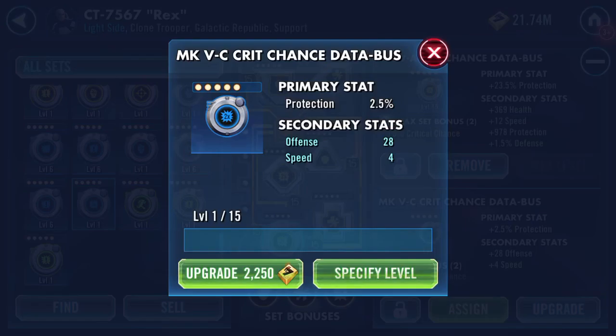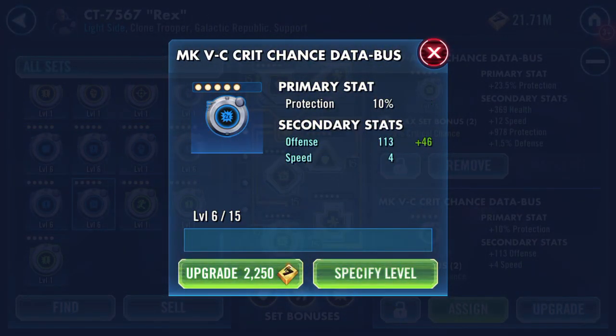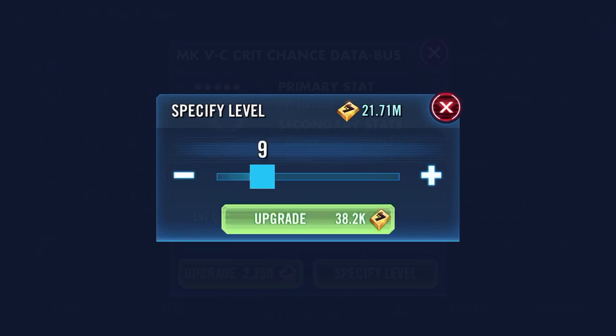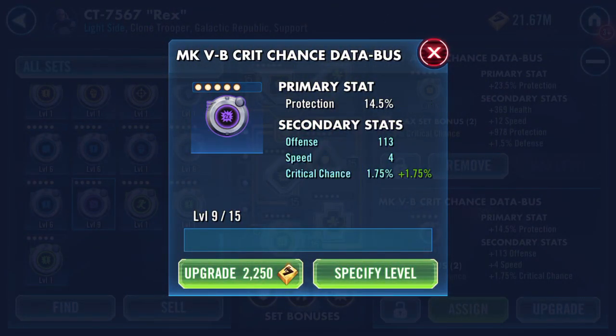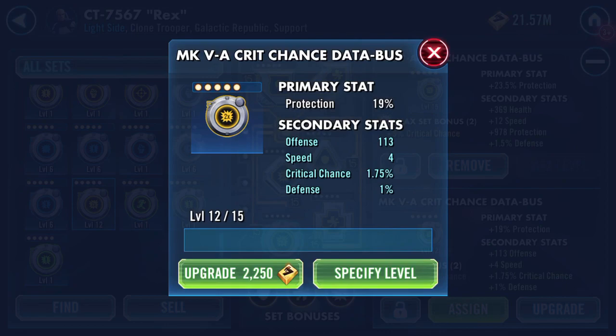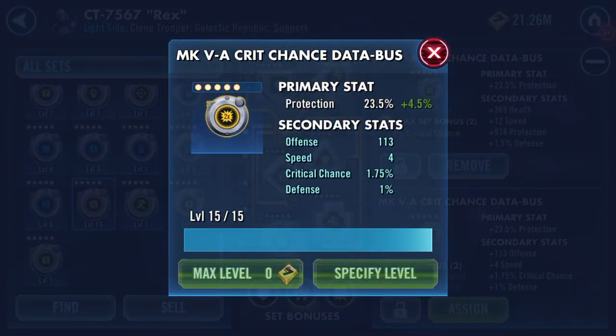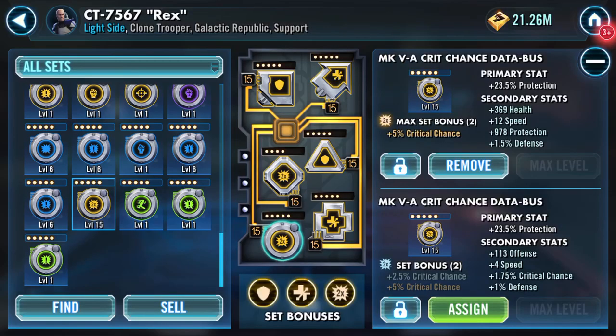Oh, there's two nice stats — two nice secondaries: speed or offense, offense turns once. I'm not sure... you know what, I just want to see what the other stats are gonna be. Crit chance on crit chance and some defense — one percent. You know what, this mod's getting maxed.